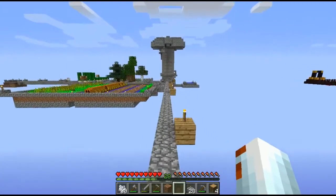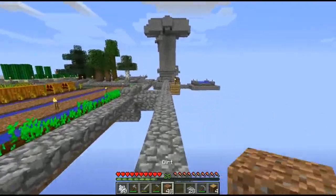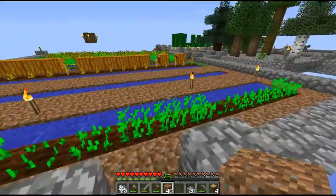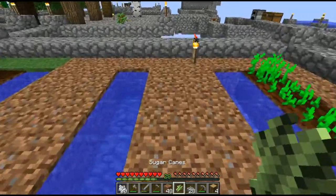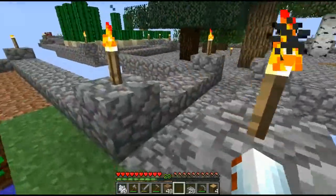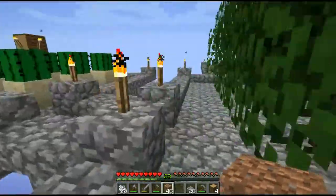All that good stuff. We got 48 pieces of dirt, so let's just go start having that mycelium spread. Let's place down the sugar cane so it starts growing, so we can turn that into a field of sugar cane and get some bookshelves out of it.